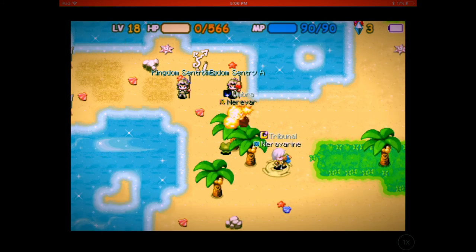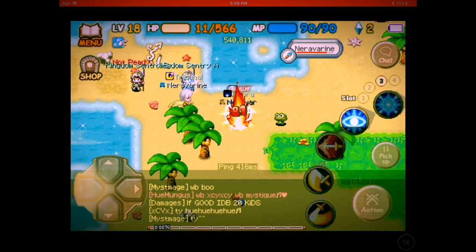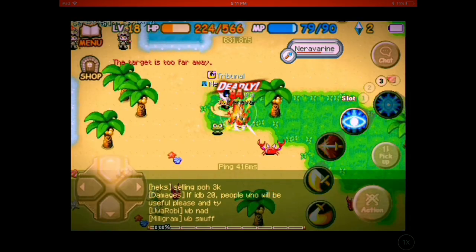Second is going to be Nerevaruans using Prism's equipment. Nerevaruans is a 333 mage.